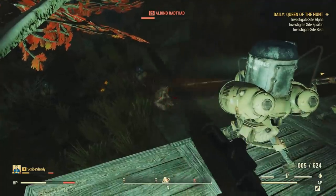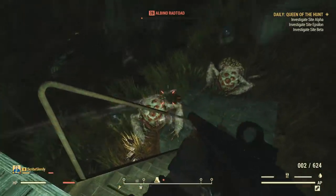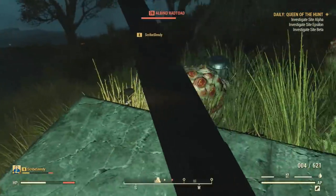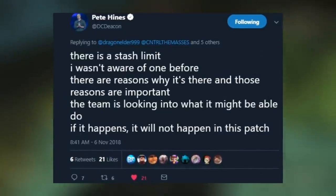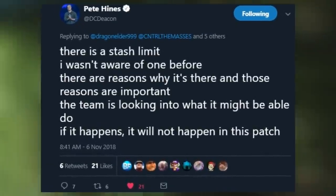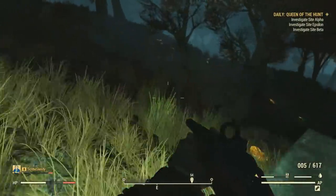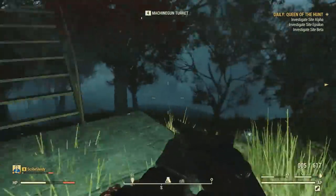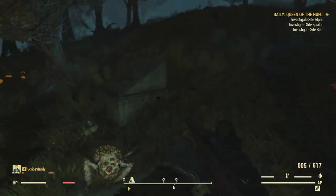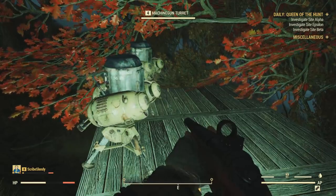Two things I noticed that haven't been addressed yet. Number one: the stash. That's been a big issue for Fallout 76 — people are having completely full stashes and inventories, having trouble looting, and being forced to use materials they'd otherwise save. Pete Hines had a response to this on Twitter, saying there is a stash limit, there are reasons why it's there, and those reasons are important, but the team is looking into what it might be able to do and it will not be available in this patch. As a strength build sitting around 200 carry weight, once that stash limit fills up the only thing you've got is your inventory, or you're forced to build a ton — which makes it hard to set down a camp without spending resources on a half-finished base.